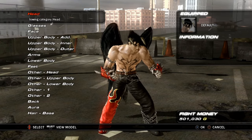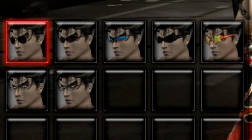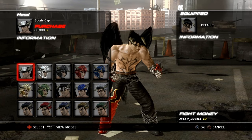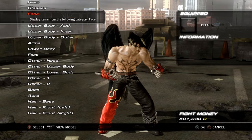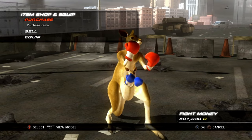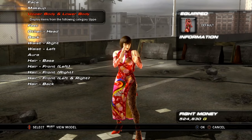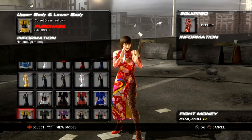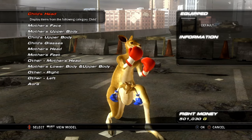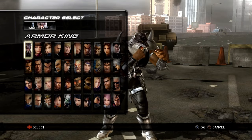There are a few universal items starting to be introduced — just a few — like glasses, which are about the same for everybody, and eye patches, and certain head items. Outside of that, every character has their own exclusive items. Not every character will have the same type of customizable parts — for example, Anna's upper and lower body parts are combined, mainly dresses. Roger Jr.'s customization is split with his mom and he has fewer options in general.